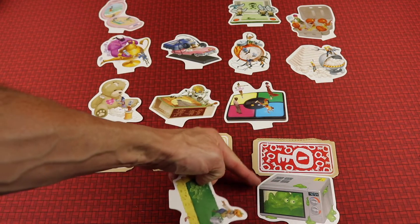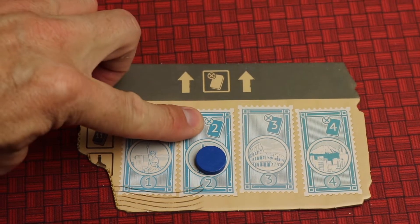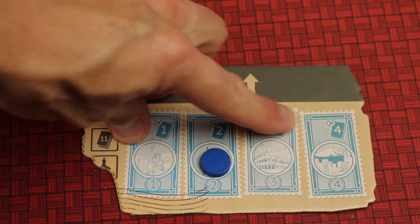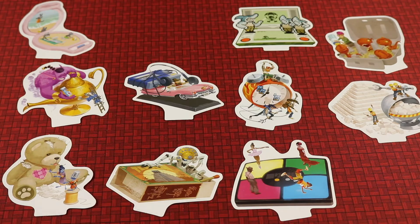They decide to remove this one because it's also like a monster, which is not linked, and they move on. But over the course of the rounds, they're going to have to remove two, three, and four cards, so it gets harder each round. And if they ever remove the One Key card, everyone immediately loses.